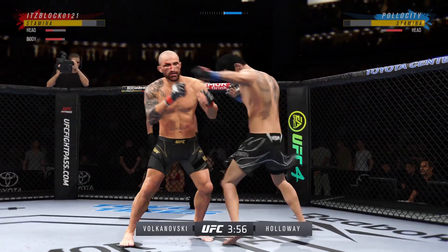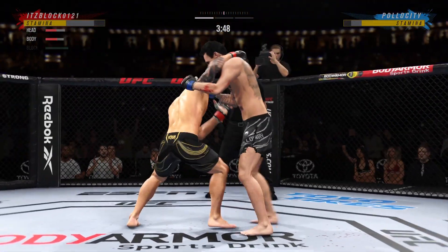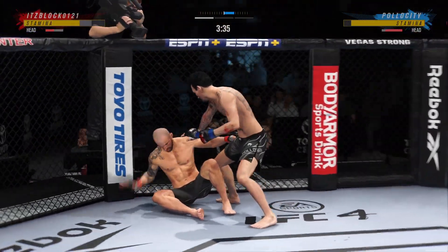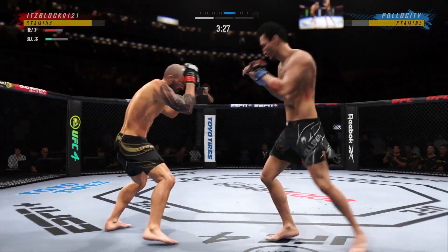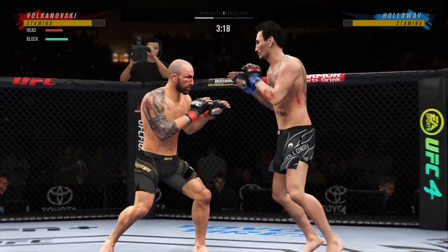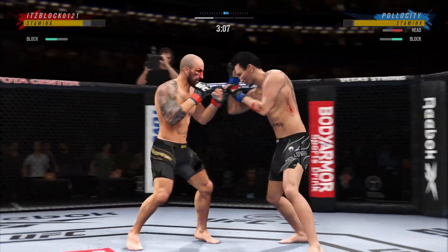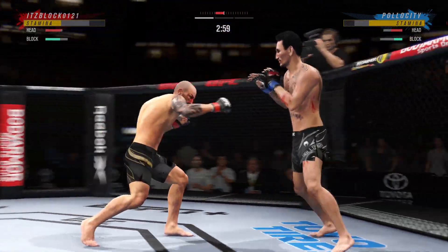As usual, Max Holloway punches and bunches, putting it all together. Straight right — looks a little wobbly on his feet. Big combination of ground and pound strikes here. This could be the beginning of the end. You gotta be very careful when you take these big ground and pound strikes — you need a controlled posture on the bottom. 42 total strikes have landed for Max Holloway.